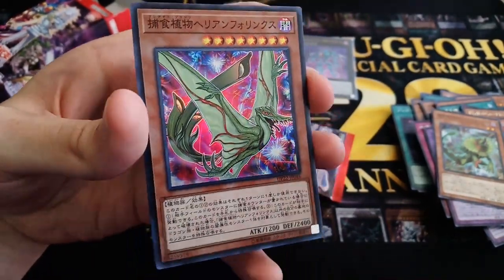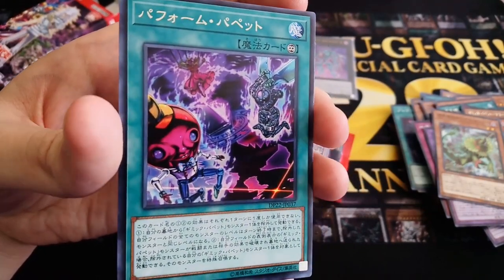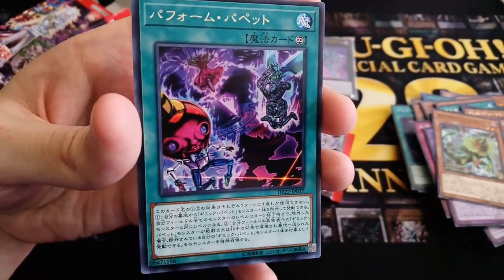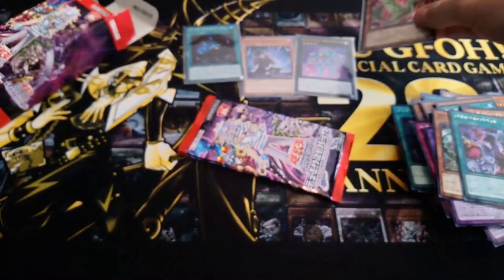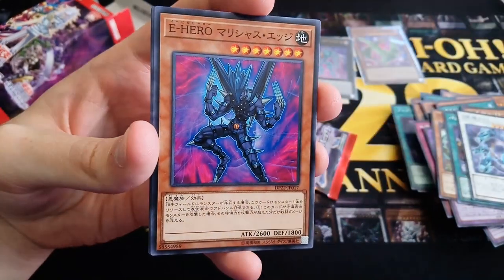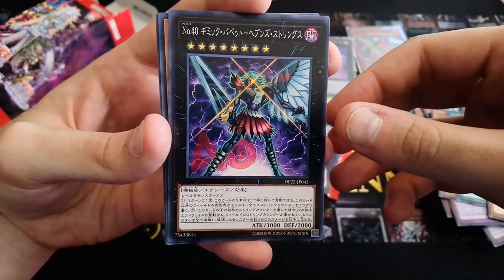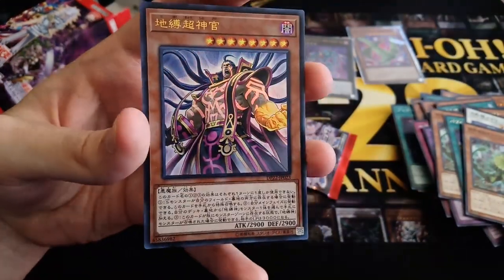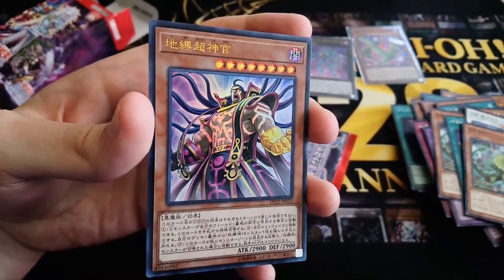Maybe I'll build them someday. And we have Perform Puppet with some amazing artwork of Dreary Doll, Scissor Arms, Humpty Dumpty, and a menacing shadow of Number 40 in the background. Let's sleeve up this foil as well — you have to take good care of your plants, people. We have another Moon Dragon Quilla, Malicious Edge (the Ultimate Rare is insane in the TCG right now), Number 40, another Predaplant, and the Super Priest for the Earthbound deck.